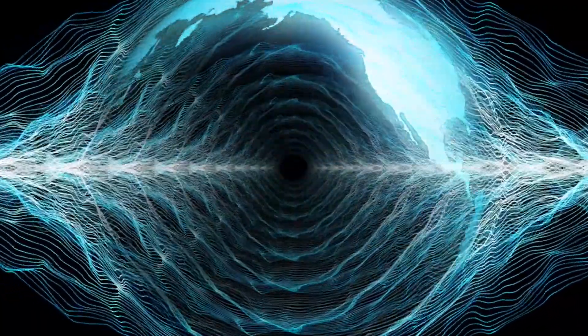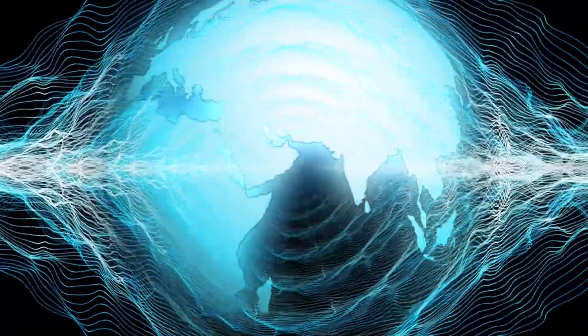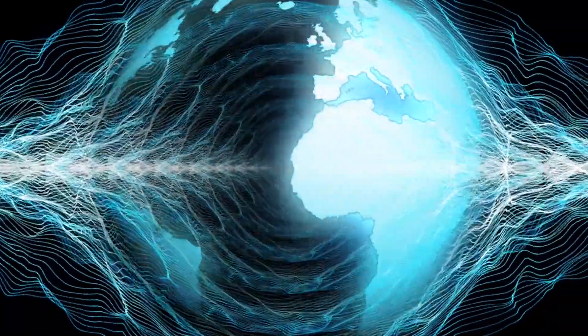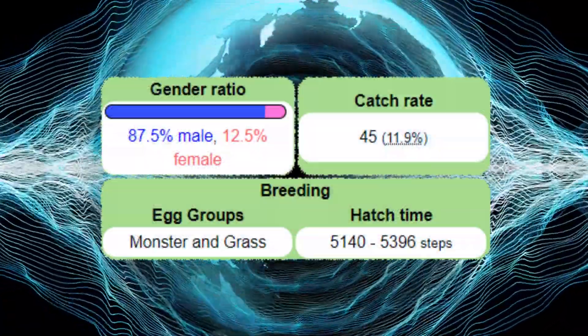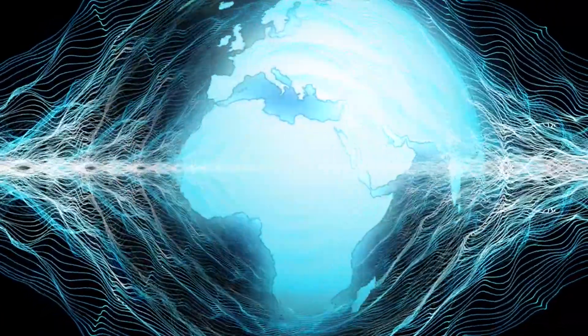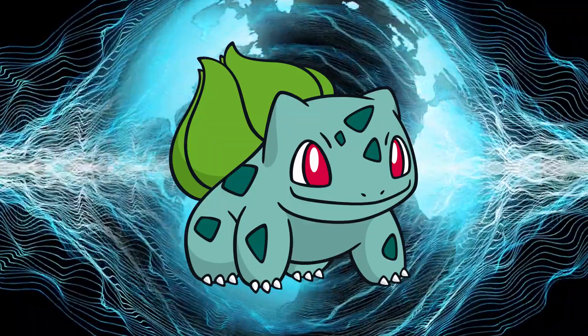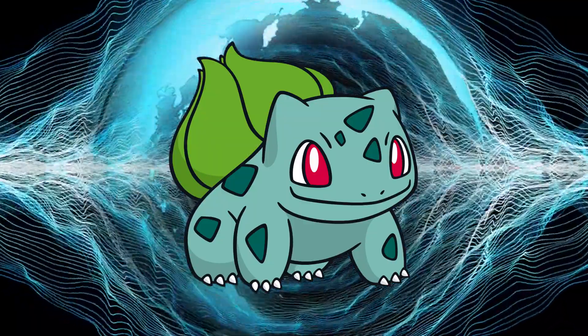Not much else can be said about the Bulbasaur line's habitat. They're very rare in the wild and are almost entirely domesticated. This is most likely due to the species having a sex ratio of 7 males to every 1 female, allowing less Bulbasaur to reproduce. With that, we've gone over the biology of the Bulbasaur line, including their anatomy, game data, and their habitat.